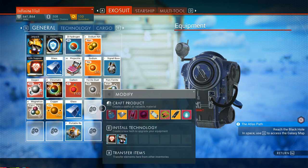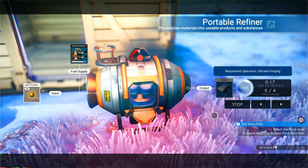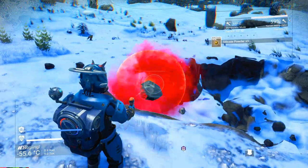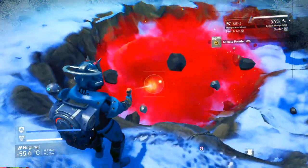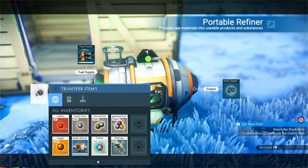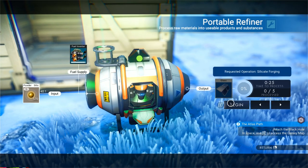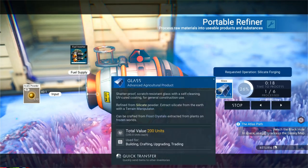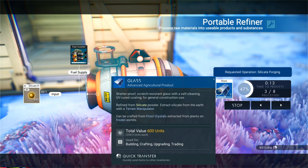Coming up next: crafting glass in the Beyond update is now easier than ever. No longer do you need to manually travel to frost planets, collect frost crystals, and plant them in your base. Instead, use silicate powder. You get this resource automatically by using your terrain manipulator — simply digging holes or destroying terrain gives you a number of these easily, and chances are there are already a few hundred in your inventory. Bring them to your refiner and refine them into glass. The ratio is 40 to 1, meaning 40 silicate powder makes one glass. It's worth it for base building parts like glass windows, tunnels, and ceilings — though keep in mind the price of glass has crashed since it's now so easy to craft.